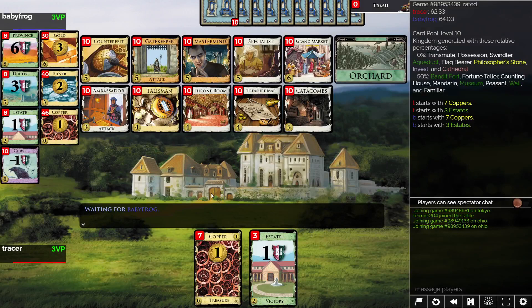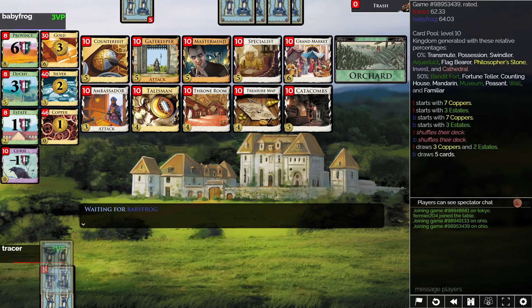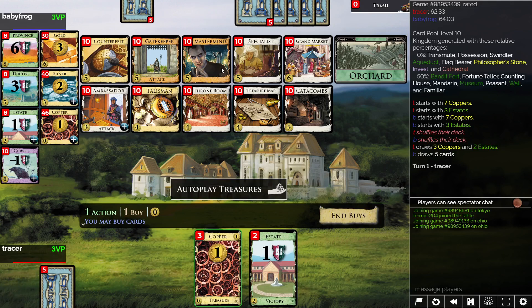Alright, we have a game here. It looks like a lot of our good stuff is expensive up here — Counterfeit. That said, it's pretty tough not to open Ambassador, try to thin.